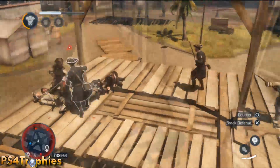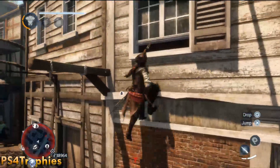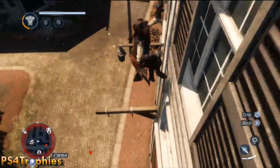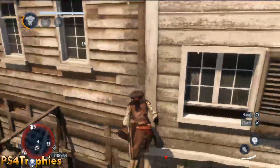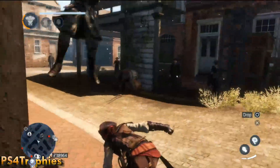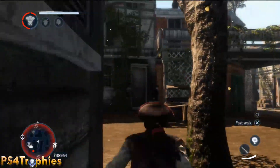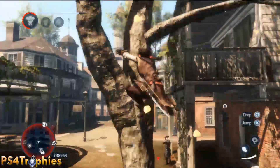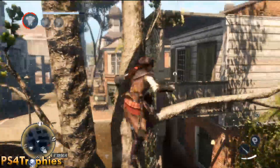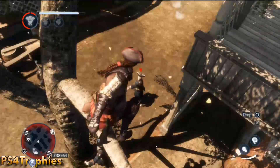You can also do this on little ledges protruding out from the side of a building, as long as it's a horizontal little wooden plank like you see there. You can also do it from horizontal tree branches as well. So again: triangle, and while holding it press down on the left stick.